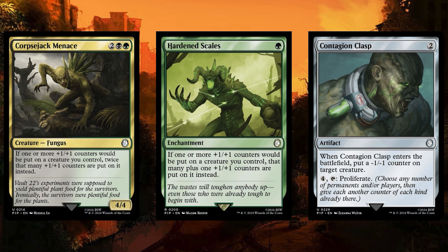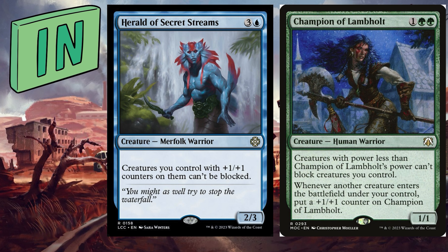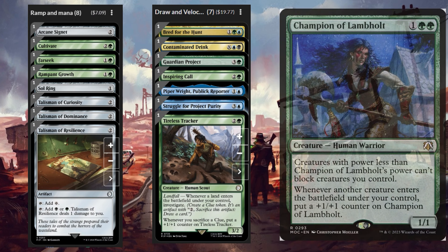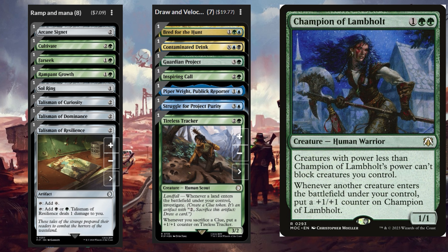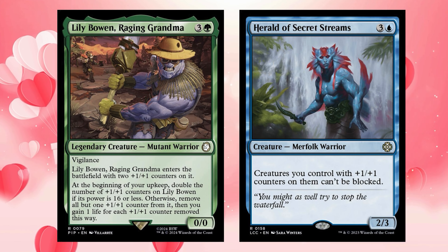So we have two other upgrades that join Skatewing Spy: Herald of Secret Streams and Champion of Lambhold — both proven game-enders in plus one counter decks. The excellent ramp and draw packages in the deck mean a steady stream of creatures to trigger the Champion while we put counters onto it — hey presto, unblockable army. And the Herald and Lily Bowen were made for each other, especially at the height of Lily's Mania.